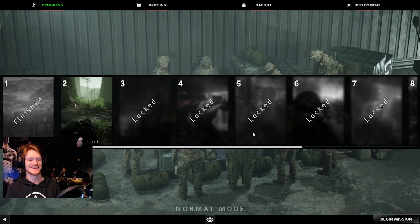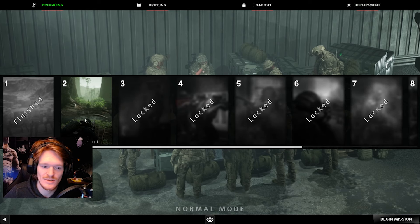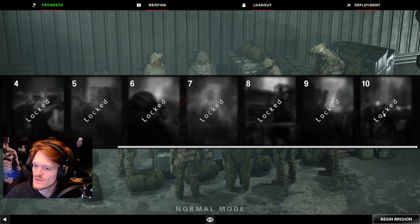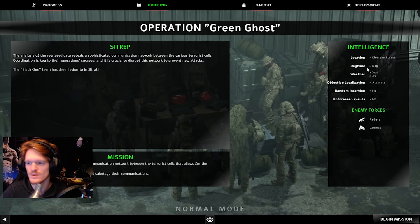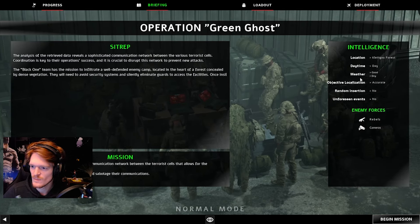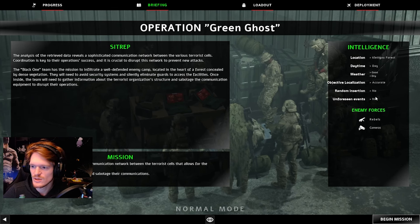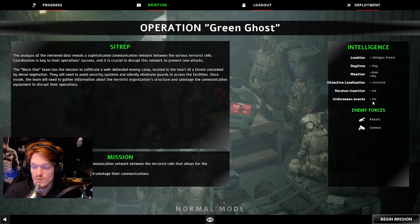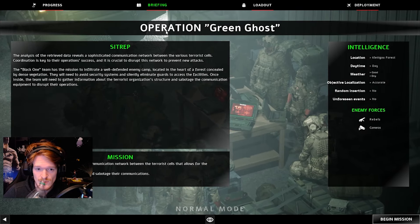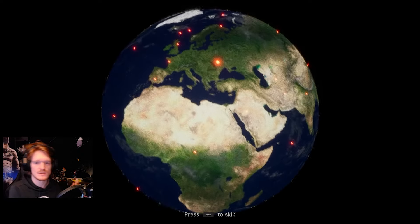That was Dune Strike — an NVG run. Let's check out Green Ghost, our next mission. These missions might be different every time. There's a whole briefing each time. We're in cliff forest — no idea how many maps there are. Daytime, good and dry conditions, random insertion, no unforeseen events. So there are random events that can happen. Cool — now I know it's daytime, I could change up my loadout, but I think we're good. Let's deploy.